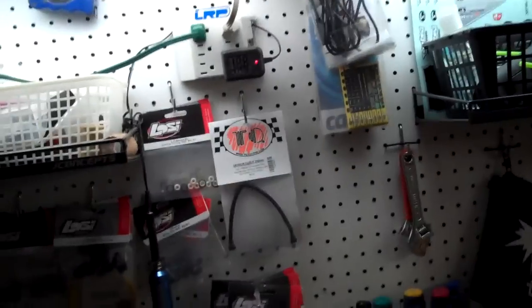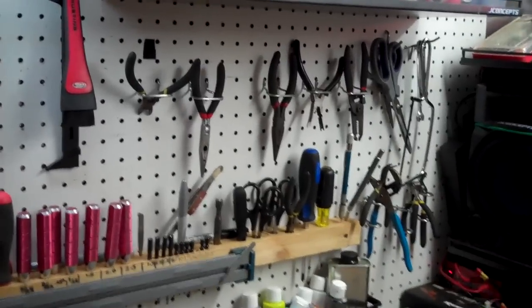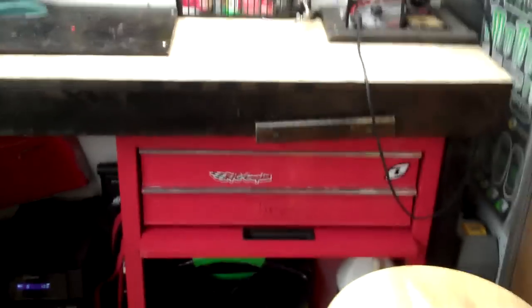Down here is where I keep my fuel and my pit tray, and pretty much that's it. It's a pretty simple setup, but it works for me and I love it. Parts are pretty easy to access — I keep them right here on my wall, or in my buckets and little trays. You've got to have plenty of tools. I keep mainly the stuff I use on the wall, camera gauges and stuff up here, then other stuff in my red toolbox.